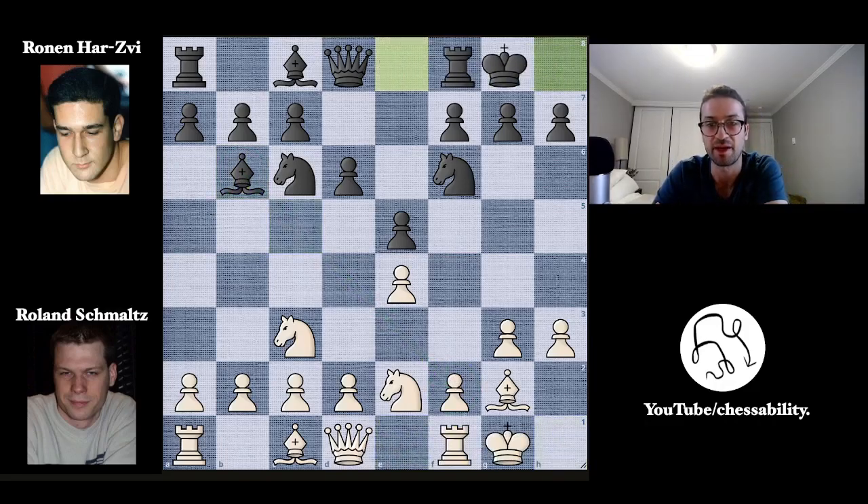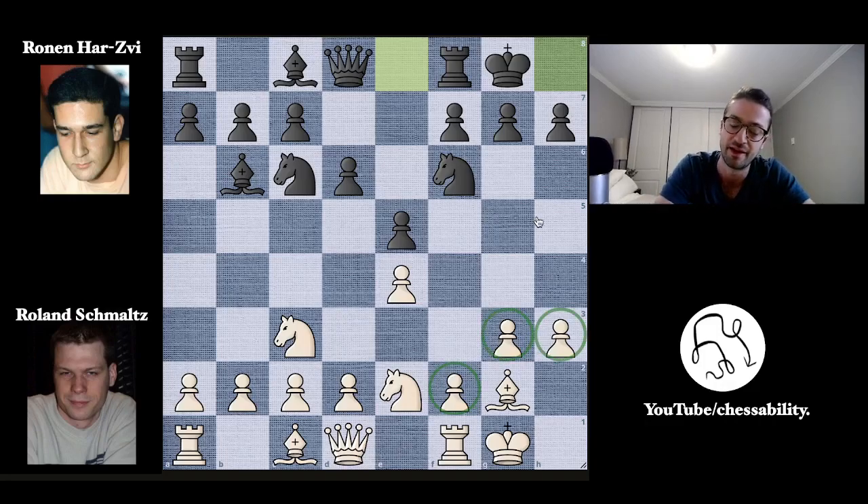We have castles kingside by white, castles kingside by black, and you can already see maybe not the best decision to castle. You've already pushed these two pawns, you have a bishop here and a knight here, and you still have these three pawns, but the pawn structure is not great and it might be a little bit tricky to defend. It's a bullet game, so a lot of times you're not making the best moves, but in this situation this doesn't look like a very safe fortress for the king.